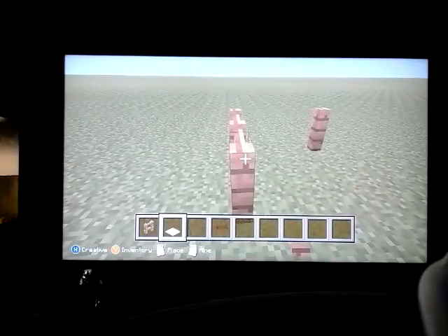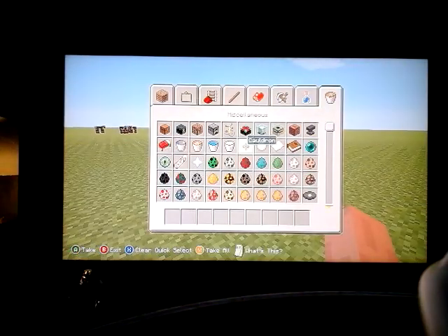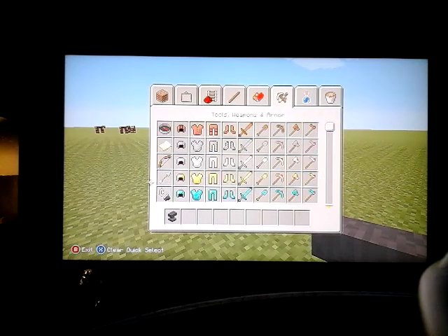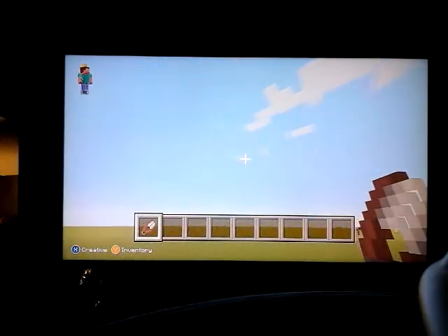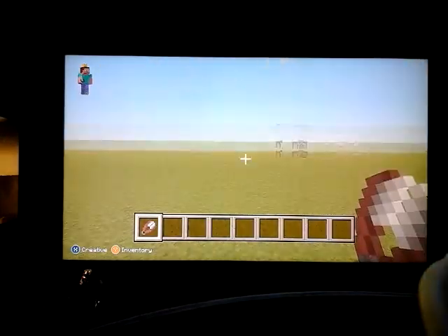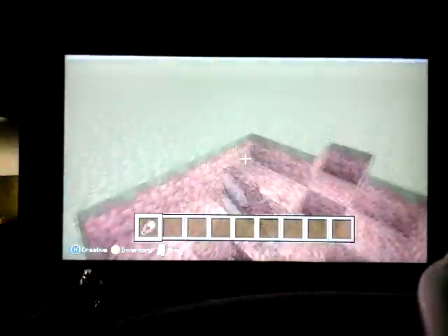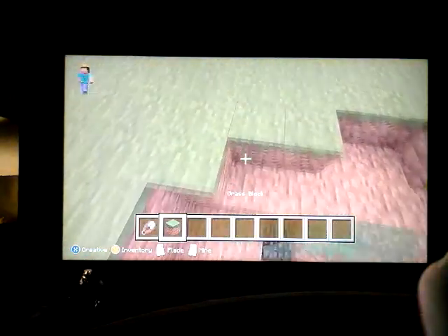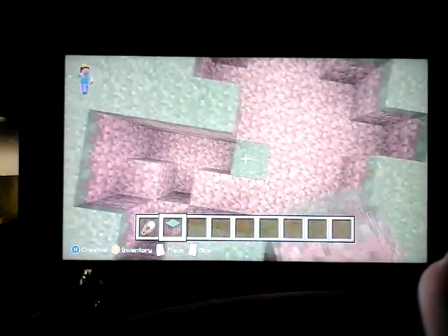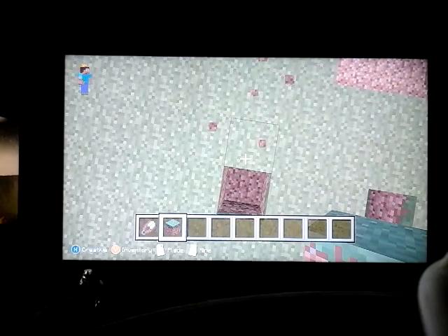Also guys, subscribe. Here's another one — so if you make shears and have an Efficiency V on them, it'll break blocks instantly like creative mode. It can break wood and dirt, but not stone instantly. So if you want to clear out an area, it's perfect — it's the fastest outside of creative mode. You guys might want to try that out, it's really good.